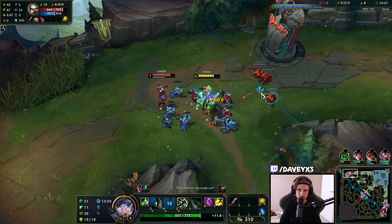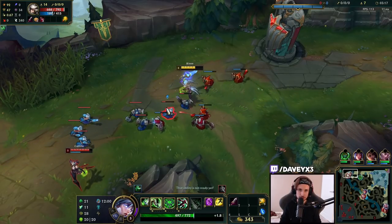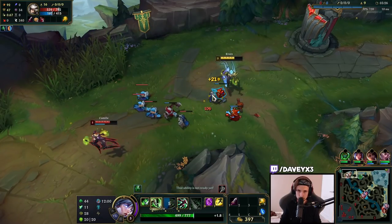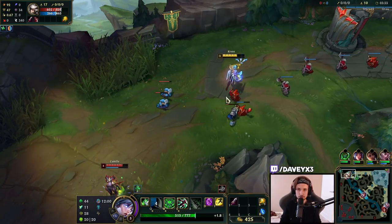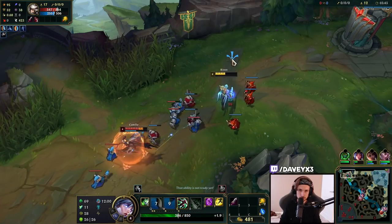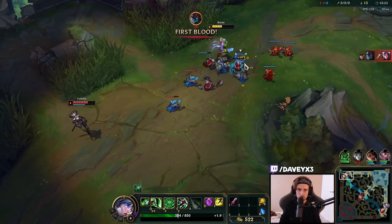Remember, this Camille is playing with Ignite and TP, which means she doesn't have Flash. She is a lot more aggressive because she has Ignite — we don't have Ignite, we have TP, so we've got to remember that. Just proc the Grasp. The idea with Grasp is that you basically proc it over and over again consistently and that's going to give you a really strong laning phase. We also have Bone Plate and Unflinching, which help with the lane as well.